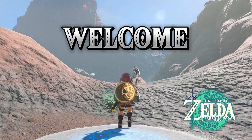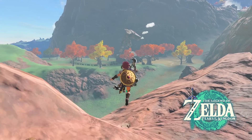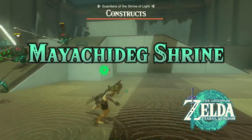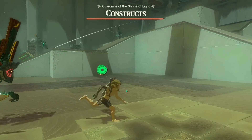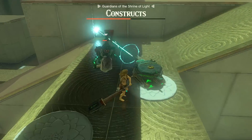Welcome to Zelda World, adventurers. Today, we're diving into the treacherous Elden Canyon region, where the mysterious Maya Chideg Shrine awaits. This shrine is home to the Proving Grounds, the Hunt Challenge, and it's all about combat. So get your gear ready.